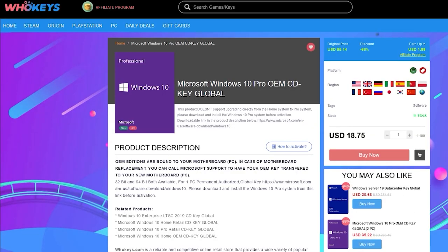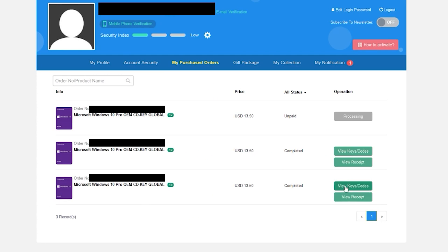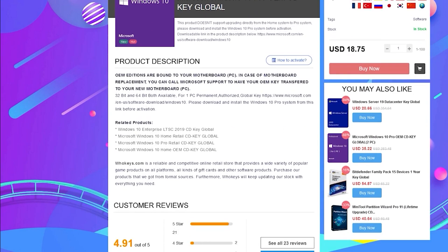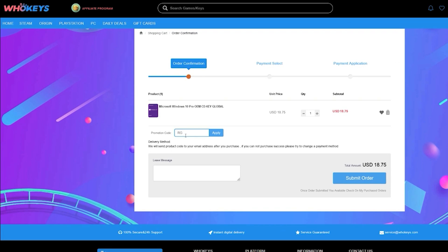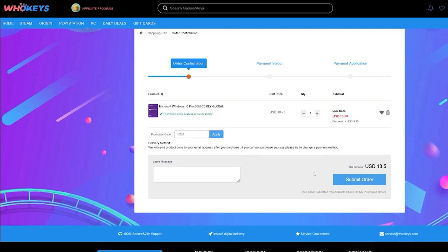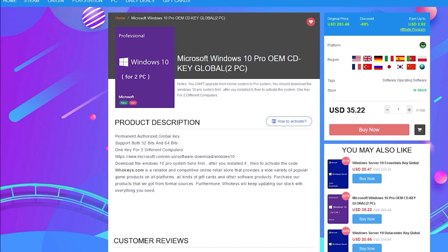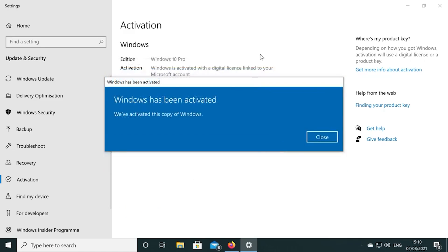They also sell games. I've bought a few Windows 10 keys with my own personal account to test everything was legit and worked in preparation for this sponsored video. You can pick up one of their keys for 25% off using the coupon code RGT in the checkout. There's links to their website in the video description. If you're building a few systems, there's bundles available too. Check out WhoKeys.com and use the coupon code RGT for 25% off the listed Windows 10 key prices.